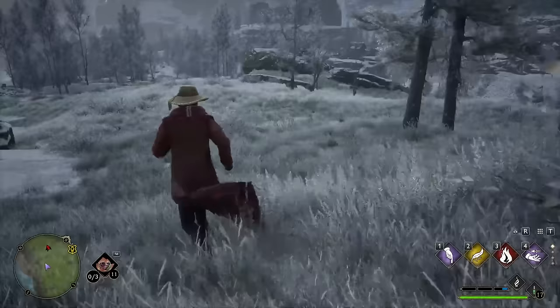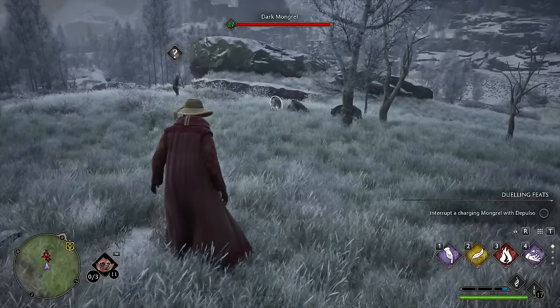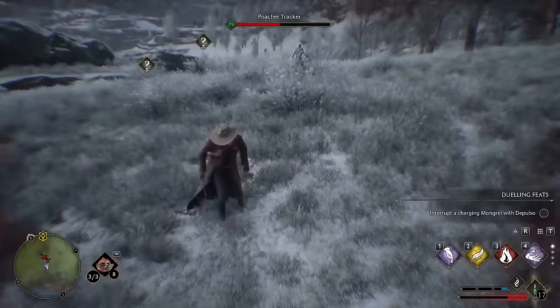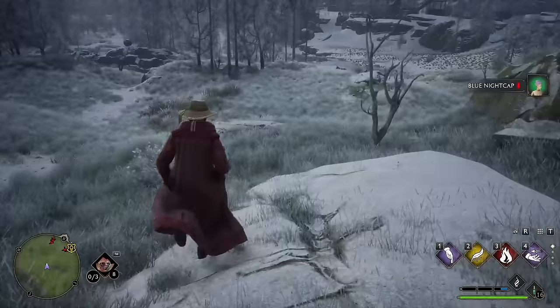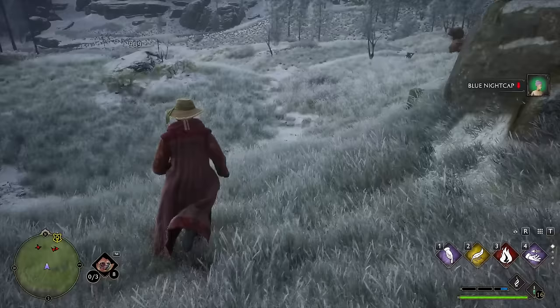What could possibly be better than killing your enemies with the Unforgivable Curses? Is it killing them with kindness? Well, it is alliterative, but not quite — it would actually be killing them with cabbage. This is the one universe where if you don't eat your salad, your salad may just eat you. Enter the Chinese Chomping Cabbage. As you can see, it's not too bad — we're throwing it, it's killing some enemies, doing 175 damage, which is respectable. But we want to make this a truly overpowered build.